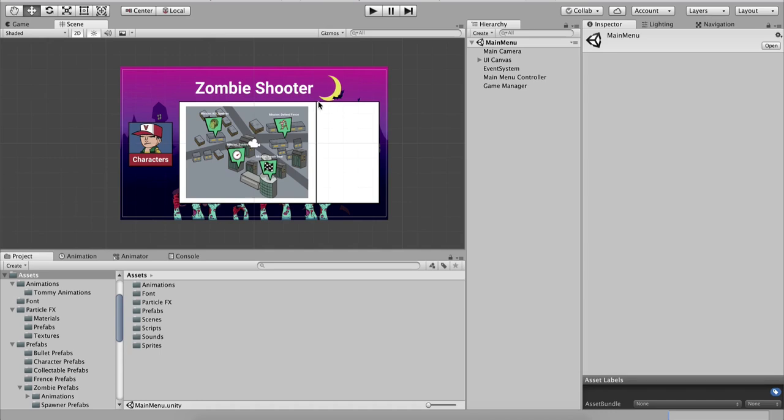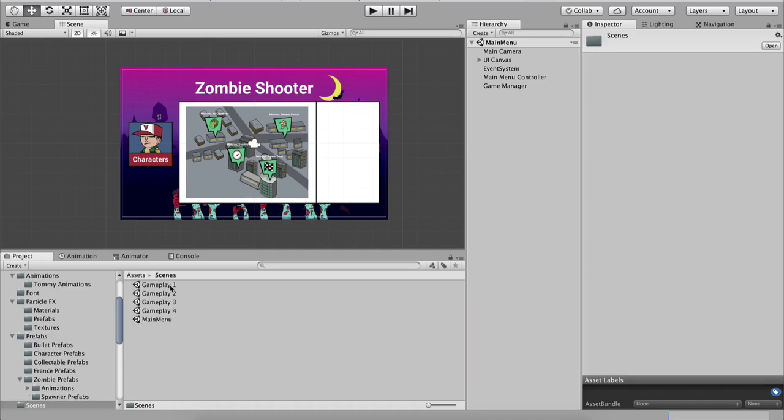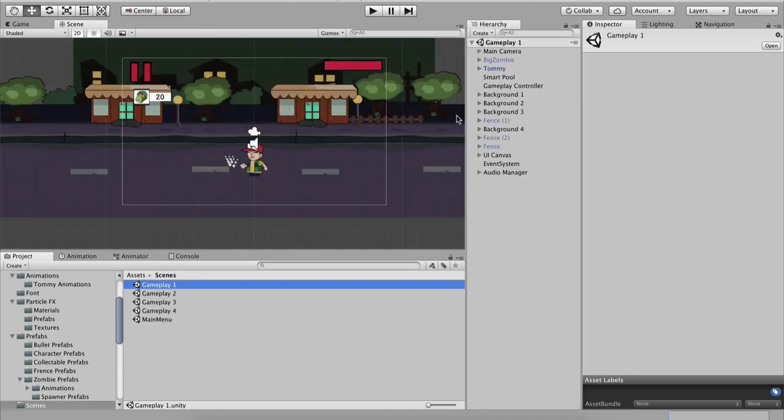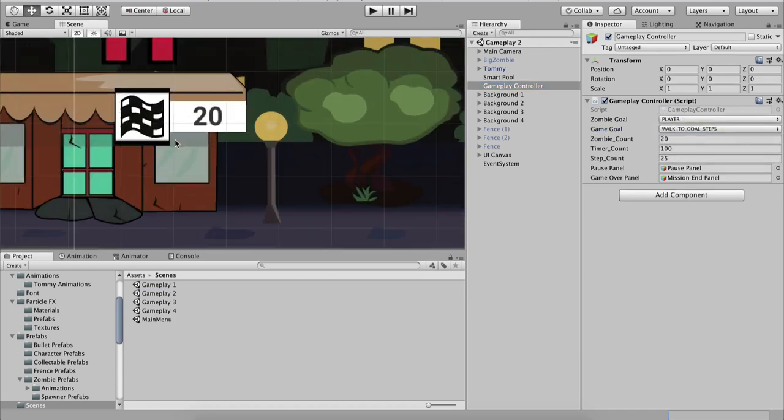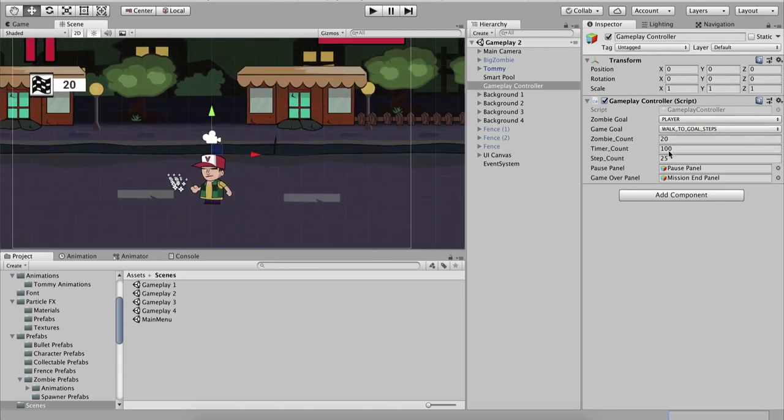I will show you that in the code. Inside our gameplay we see that the mission is to kill the zombies — we have a 30 zombie count, so 30 zombies to kill before the mission is over. Zombie goal is to attack the player. Inside gameplay 2 we see that 'walk to goal steps' is the goal — we need to walk that many steps as provided here, so step count is 25.